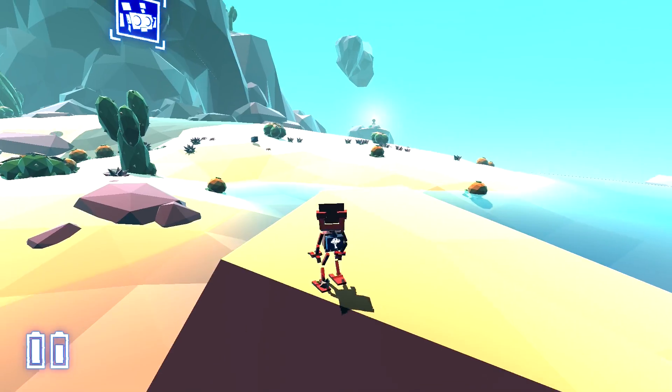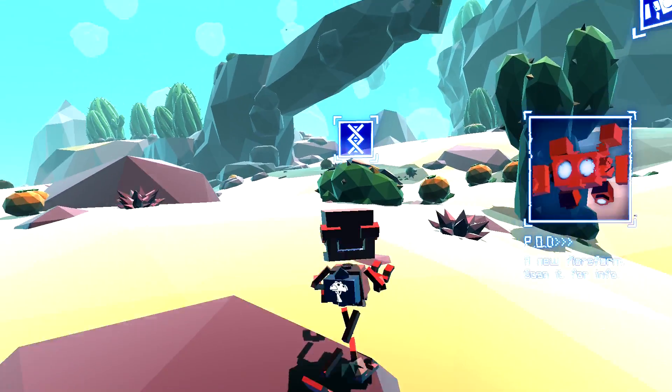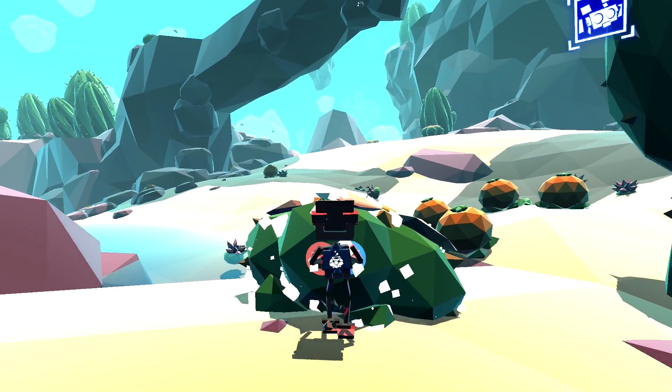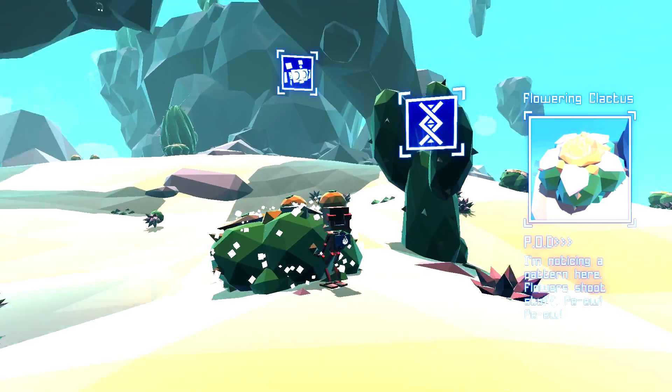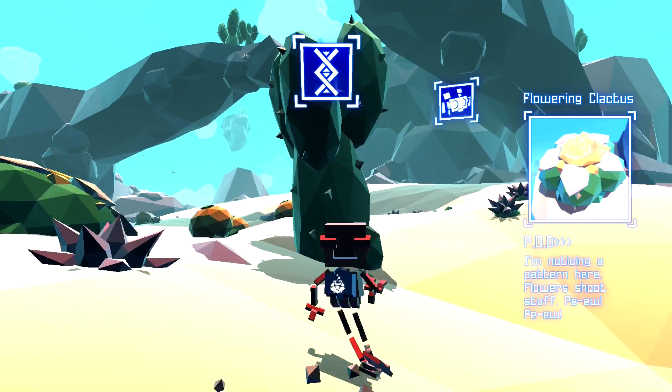You can die if you fall and crash and stuff, but they're very generous with the respawn points. Oh, here we can scan this plant right here — look at that. You just hold it and there you go. Now you've got a new plant that you can use at any time.